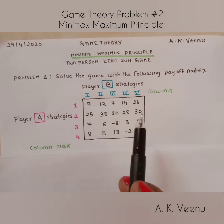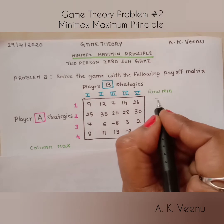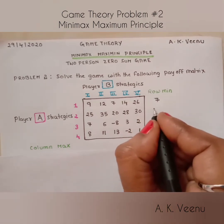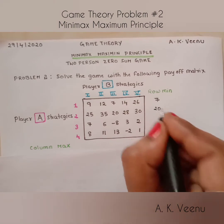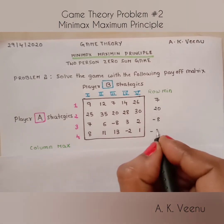First we have to find the row minimum. The row minimums are 7, 20, minus 8, and minus 2.